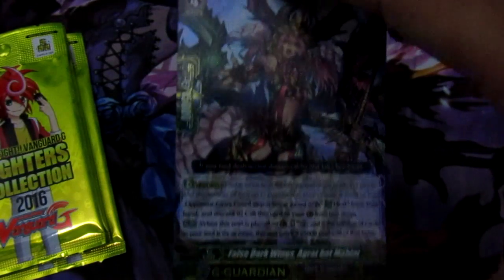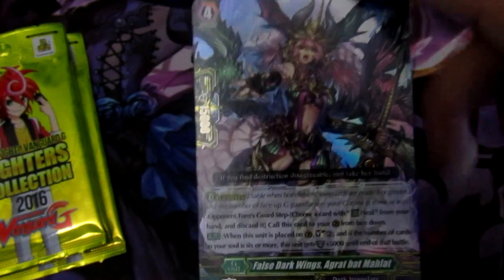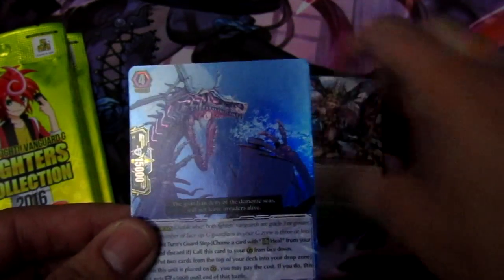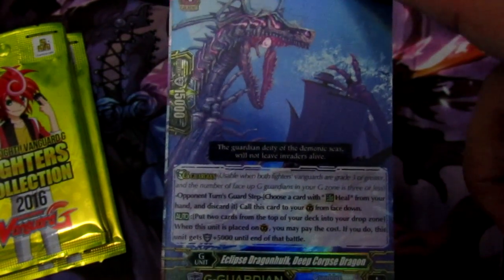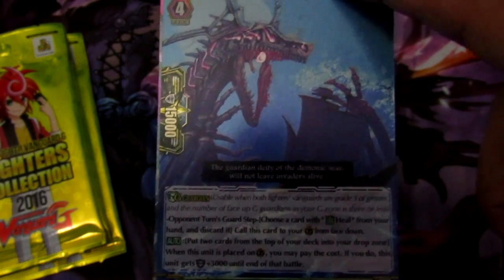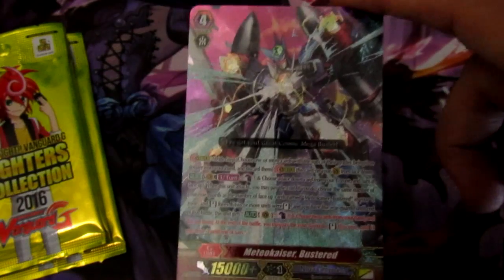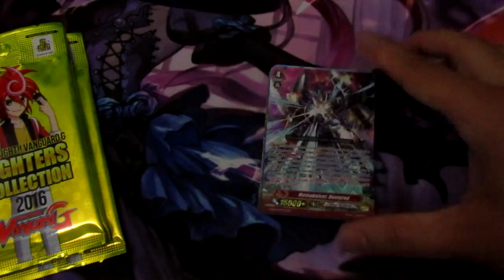Then Dark Irregulars False Dark Wings Agrabat Malat. I think Dark Irregulars got the short end of the stick in Booster Set 7 with their G Guard. And then a Grand Blue guard — this guard is great; it's probably one of the best G Guards next to the Gear Chronicle one. You can mill two and then it's G plus 5k — that's super easy and it accelerates the process for Grand Blue. And we got our G Rare Meteor Kaiser Buster, looking nice.